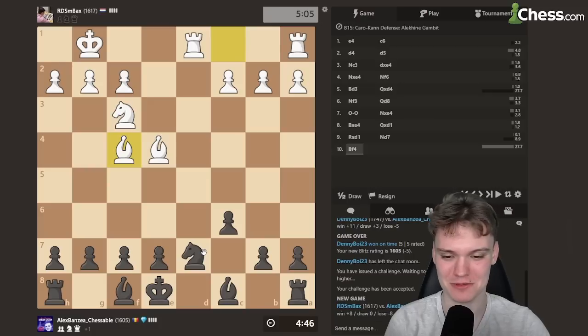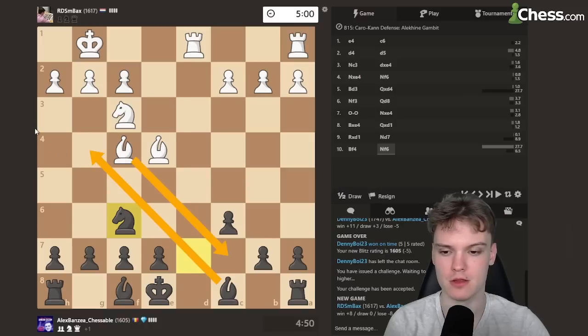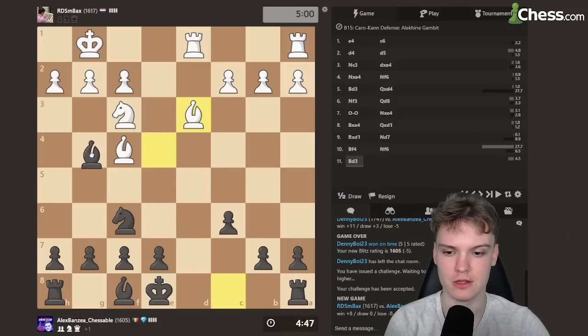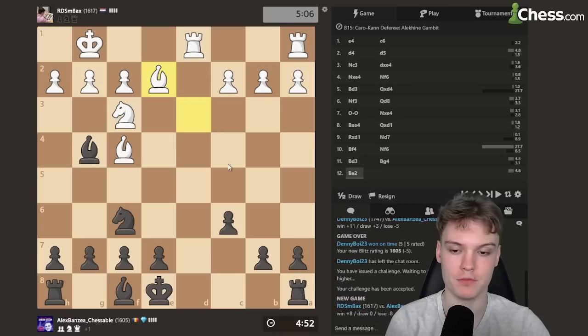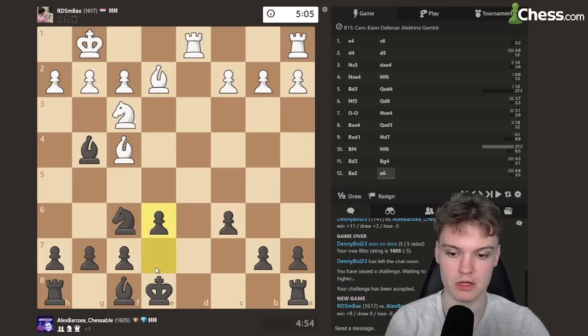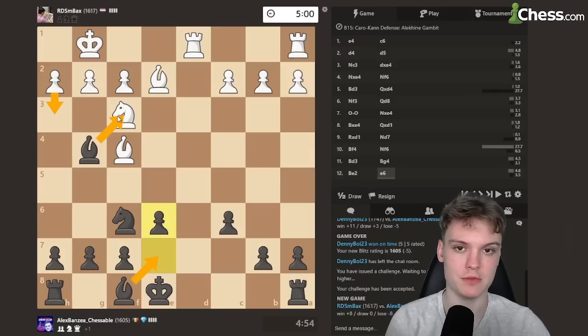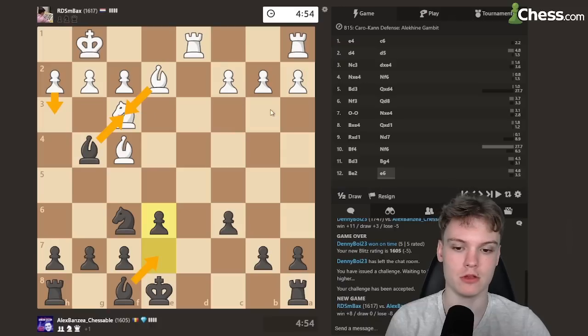Can I just go Nf6? That's what I'd like. After Bc7, we just have Bg4, so that's not really a great move. And now we just do this — threatening to take and double up white's pawns, which is going to be pretty terrible. It's D6, preparing to develop the dark-squared bishop. In case of h3, we could also take — I know giving up the bishop pair is not ideal.